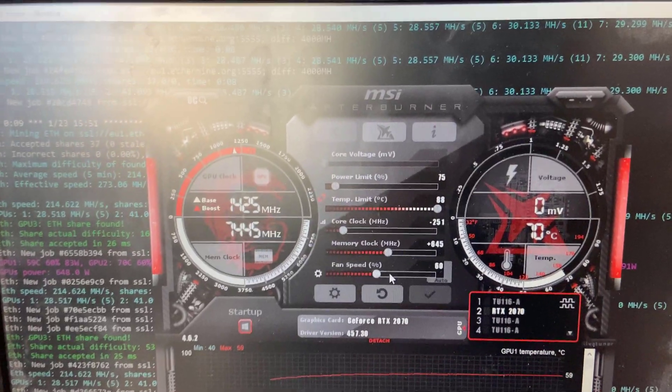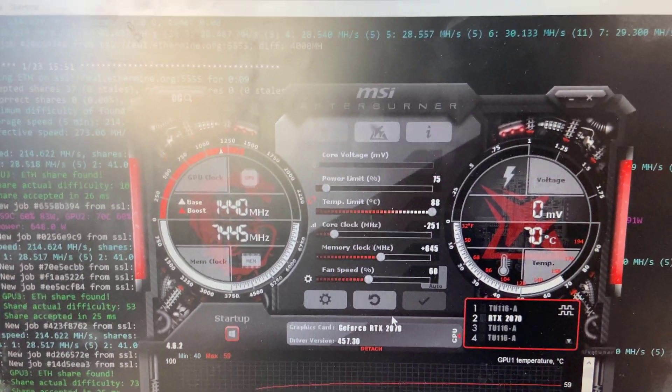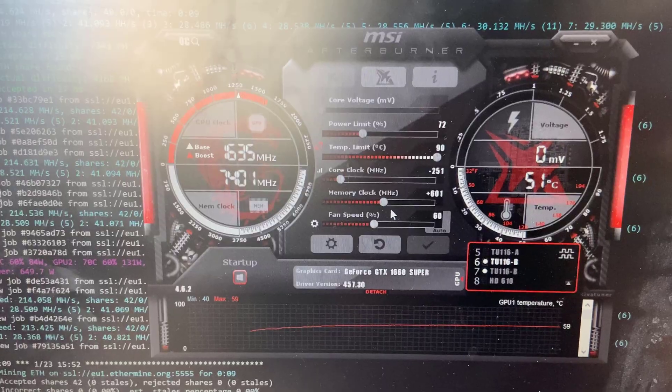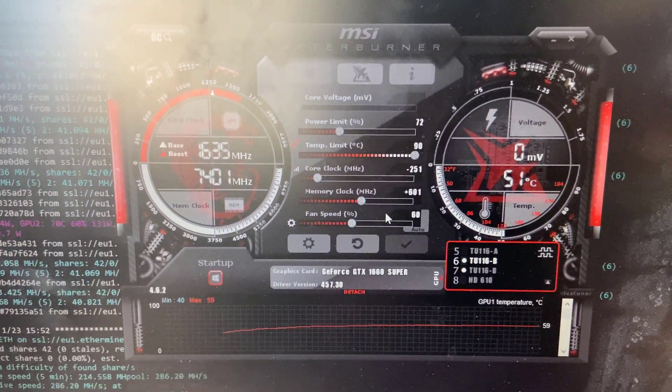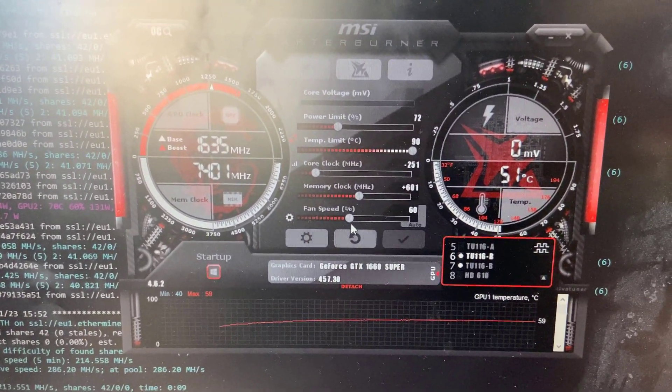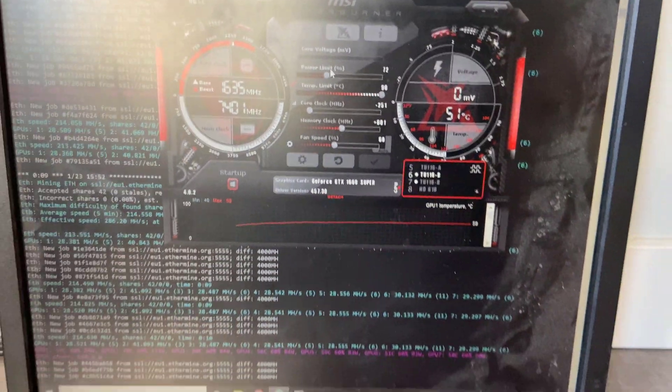Here are the overclocks for my 2070, and then finally here are the settings for the two 1660 Supers. I had to put the power limit a little bit higher on these — I guess just because they're a little bit more sensitive than the Gigabytes.